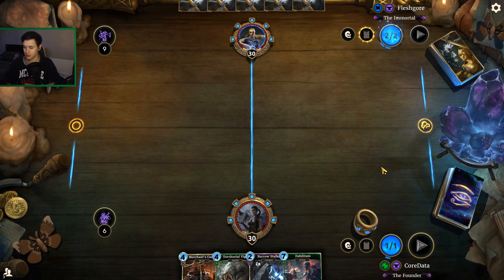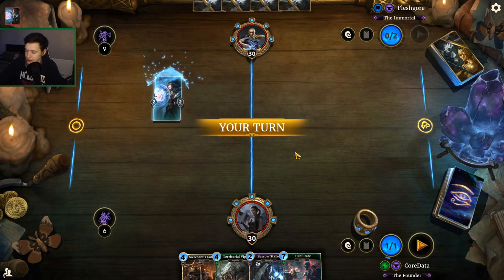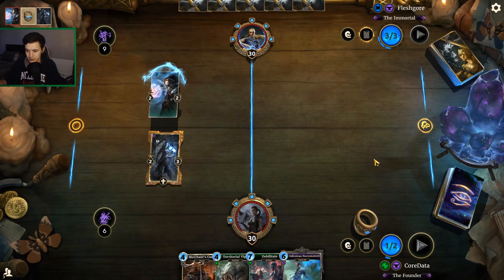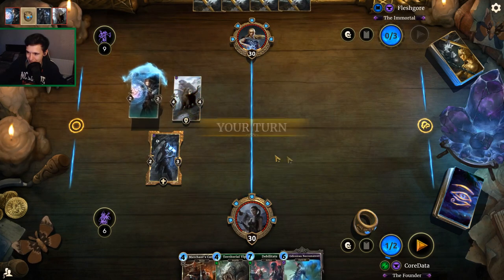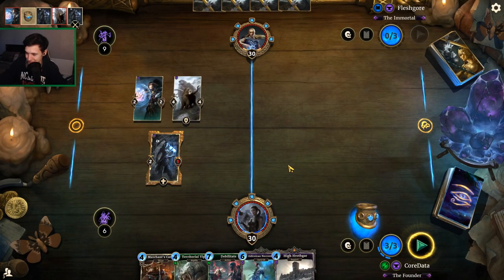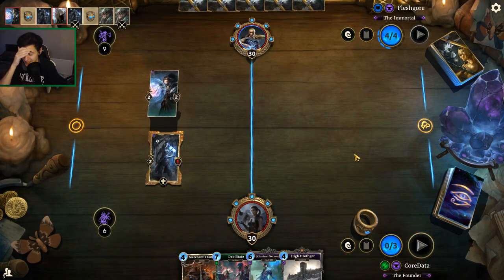We're just gonna straight pass because I'm just going to play turn two Borsalk or turn three Merchants Camel. Mid Sorcerer is very threatening. I did not mean to press the ring there — oh god, it's gonna be a bad video. Wrong place for a minute. That was a really dumb mistake. Holy fuck.